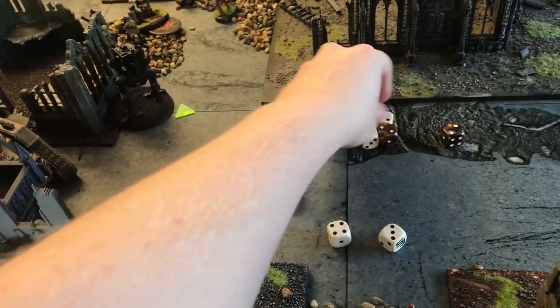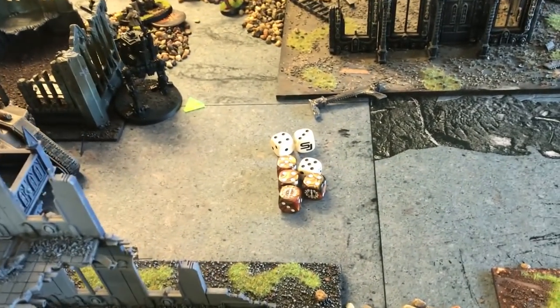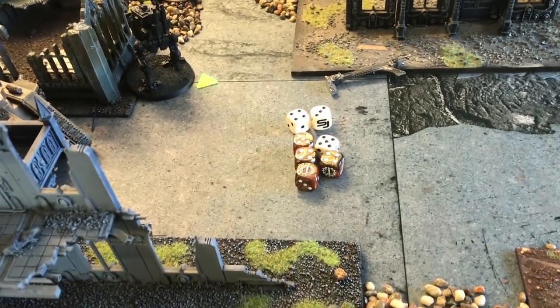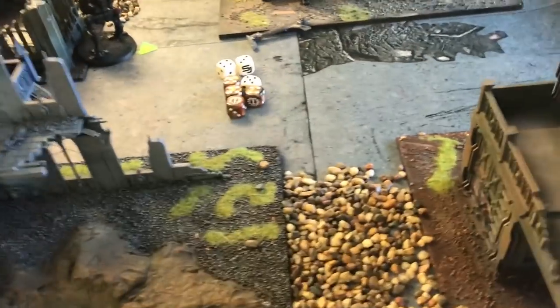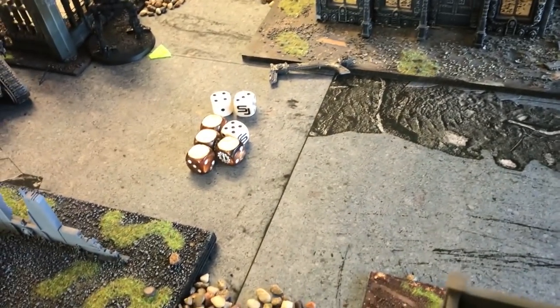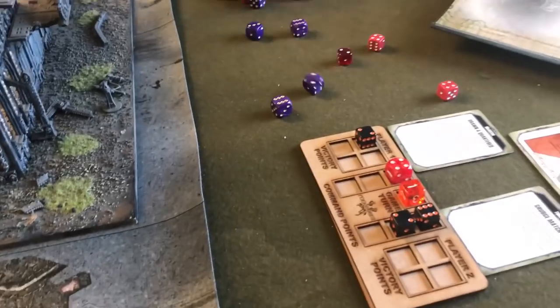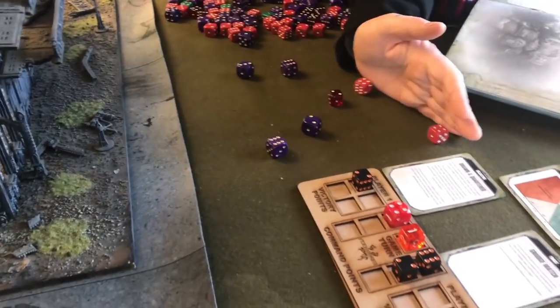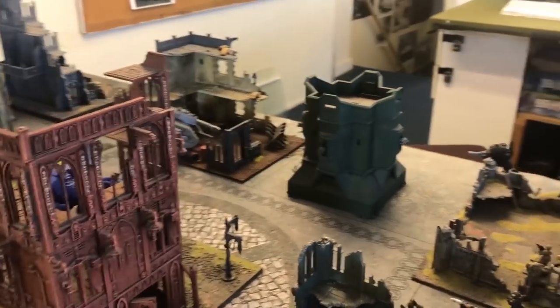That's seven wounds. He's in heavy cover so it's going to be saving on twos — five saves needed. Seven saves needing two-plus — I'm not going to kill this guy unless I really flush it. He just laughs it off. The lascannon sentinel over there needs a six to hit the tank because it's obscured and I've moved — it misses. I've used Extra Explosives and Expert Grenadiers for two command points, taking me to six, meaning all my grenades automatically hit, and on sixes they get extra dice.